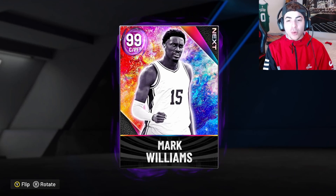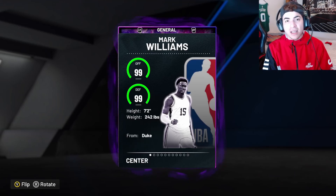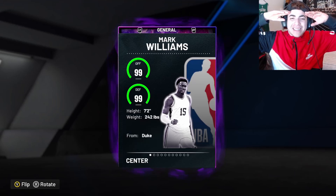I definitely recommend you guys getting Mark Williams. The only reasons are: he's 7'2", he can handle the ball a tad bit, and with that Scottie Pippen behind the back you're going to be catching centers left and right. You're going to be able to block shots with that 98 block and the 95 vertical, and he can shoot the ball wide open. The card is just definitely worth it in my opinion. Let me know what card you guys picked up from the Next promo. But it's been your boy Lou — hopefully you enjoyed, and we out. Peace.